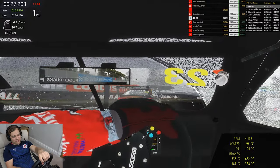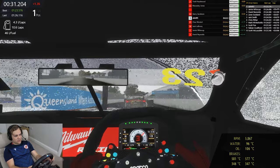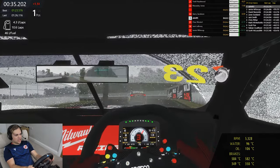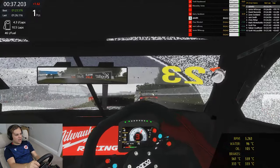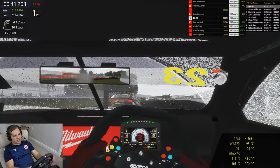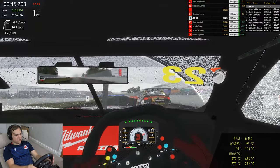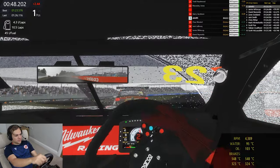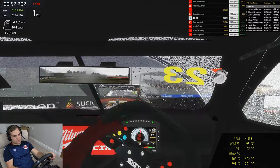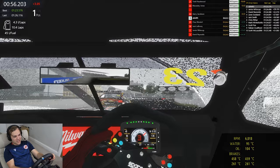In terms of the diff, I would set the diff - I can never get it the right way. You want it so the inside wheel spins less than the outside wheel, which I can't remember if that's less lock or more lock - correct me on that one if anyone knows. I'm just chatting now because I'm trying to take my mind off how hot it is in here.